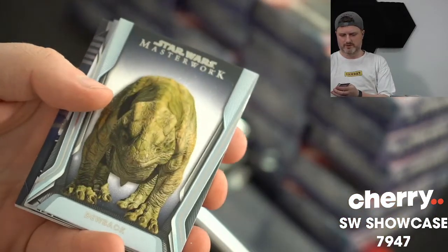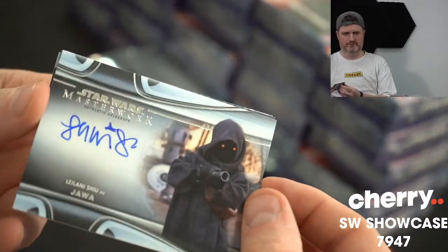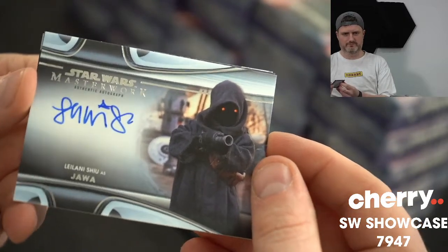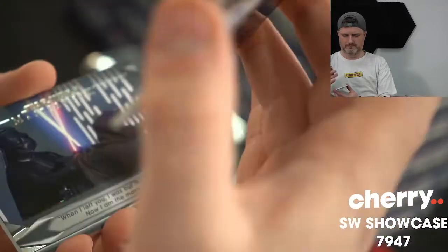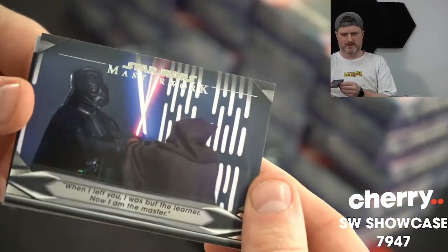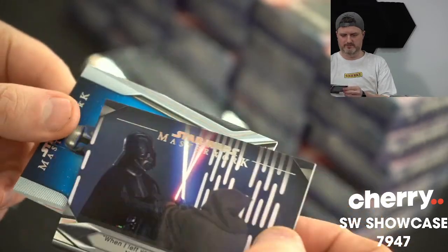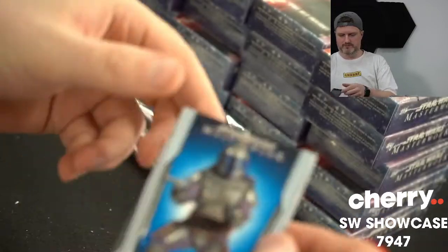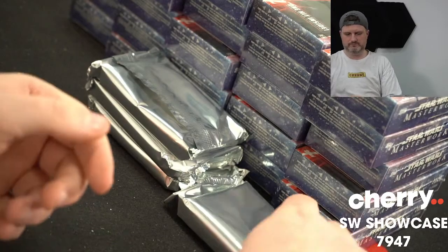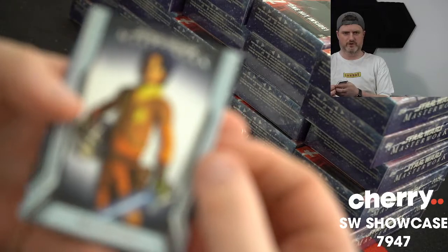Jin Erso. First auto is Jawa — first two hits for Jawa. That is Leilani Xu. And when I left you I was but a learner, now I am the master. Thank you. And blue Jango Fett. Jawa TTP. Bo-Katan.